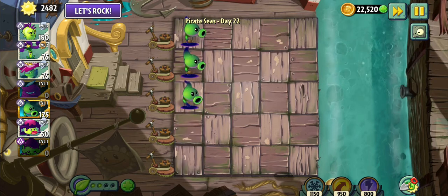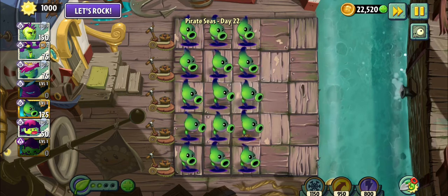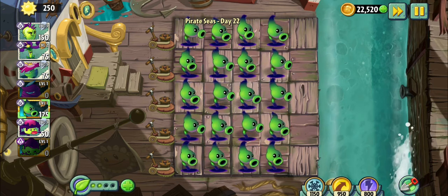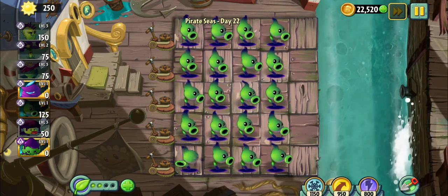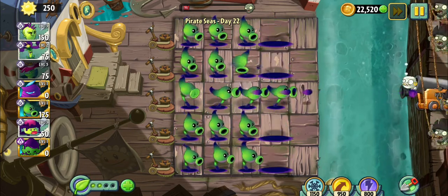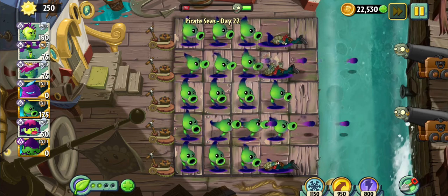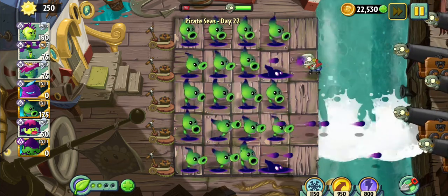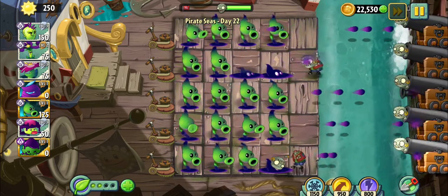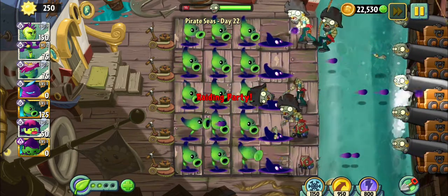First I'll just show you the regular Shadow Pea Shooter and how it works. I'm going to fast forward because I don't want to waste anyone's time. The plant food basically gives a mini nuke. The Shadow Pea Shooter is not that amazing without the Moonflower — just keep that in mind. But it's not that big of an issue because I think it might be able to handle all this.